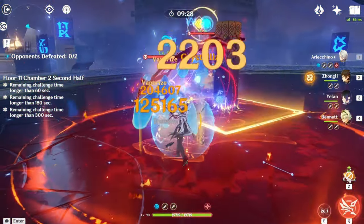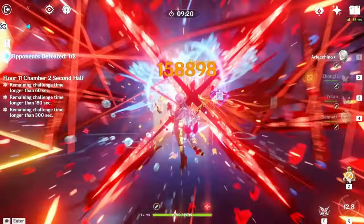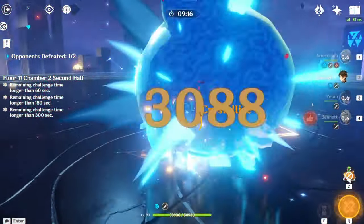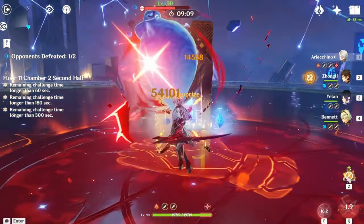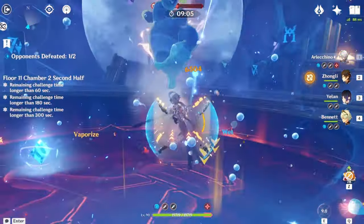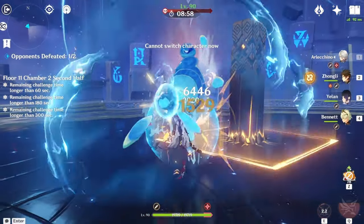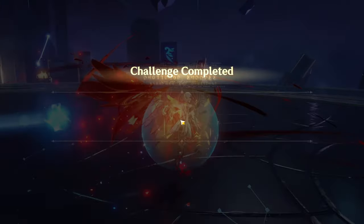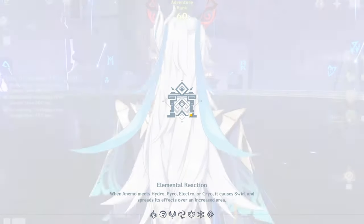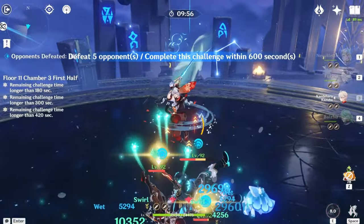The second half of Chamber 2 is the Phantasmals. Just like the Fontaine Phantasmals, these guys are tanky, so you want to bring reactions — pyro, cryo, dendro, basically anything that can react to them. Once they go berserk, kill them as fast as possible because they become relentless, don't get stunned or staggered, attack endlessly, and gain increased interruption resistance and increased defense.